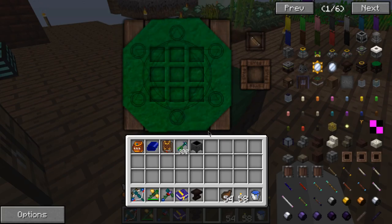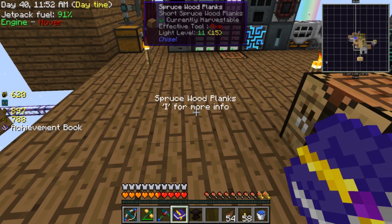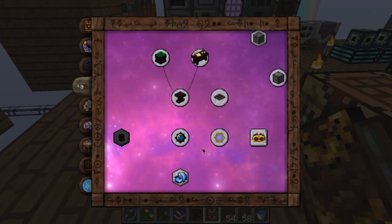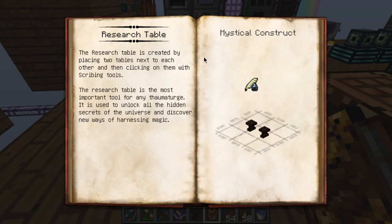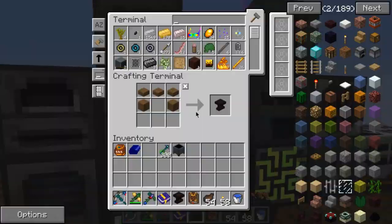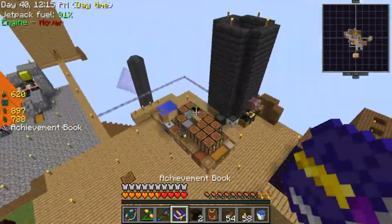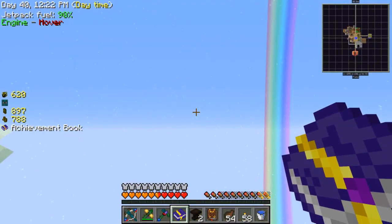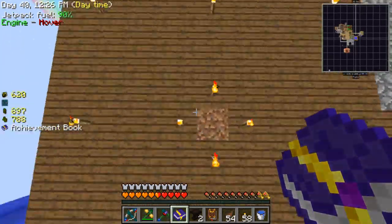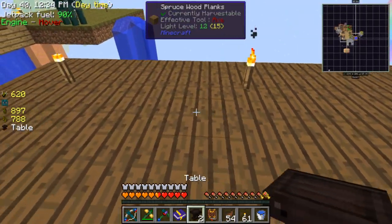Sorry, I've got a bit of a cold. What do we do next then? Research table — look back at the Thaumonomicon. That's why I said I needed two. I'll take that and make a new place for all this. I don't want to do it too close to anything else. I'll put it here for now — it doesn't need anywhere near as many things as Botania does, so it should be alright.